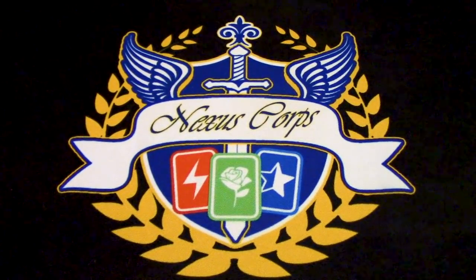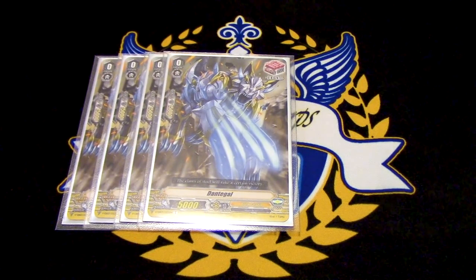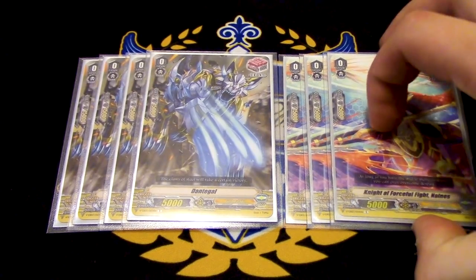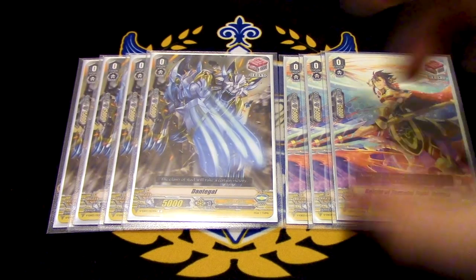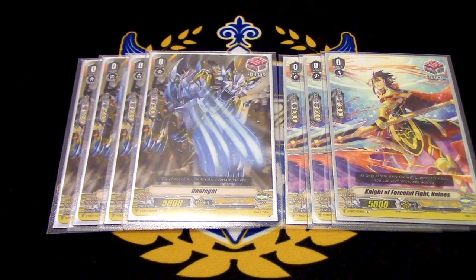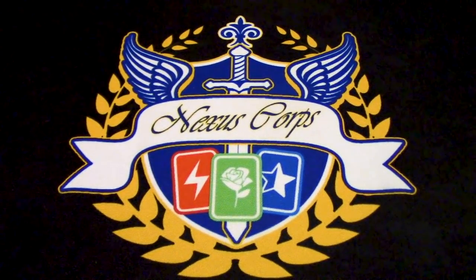That is it for the main normal units. For triggers, we are running front triggers. You can run crits — crits work fine too, it's not like one or the other. I'm picking fronts because of speed. The first turn you ride Garmore and build a field, you swing Garmore and get a front — all your front row gets that power, and it can really pressure your opponent with big numbers. Crits kind of do the same thing, but crits allow you to pick which order you want to attack. If you run fronts, you kind of have to do Vanguard attack first. I'm going to be going back and forth with crits and fronts in this deck, but for the deck profile I'm recommending fronts when you're trying out the deck. Try out crits too.